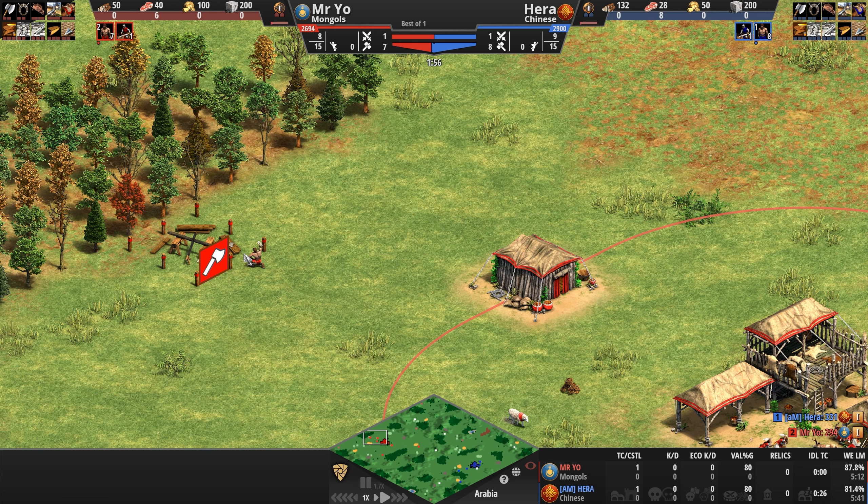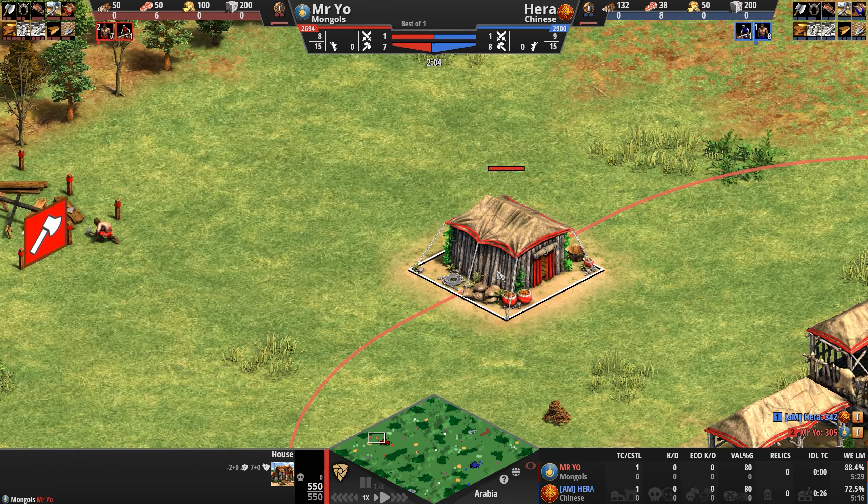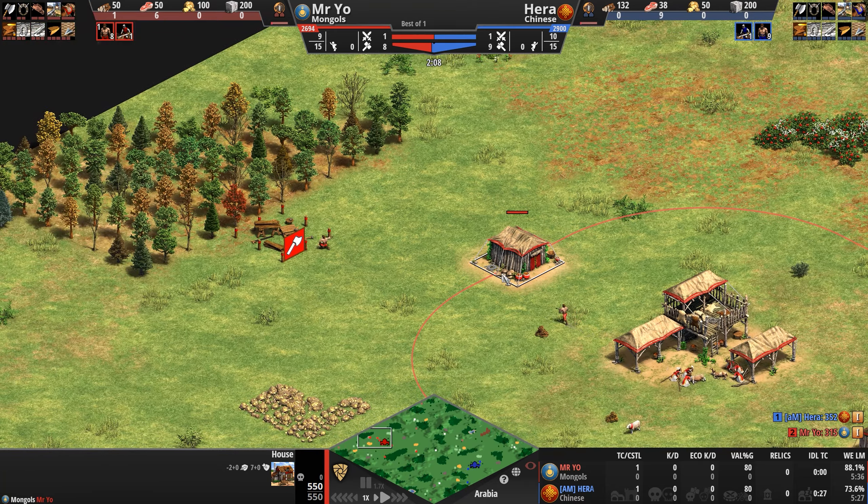Now to help support their military endeavors out on the map, Mongol hunters do work 40% faster, and their houses can actually be upgraded so they don't lose population space if they get destroyed.